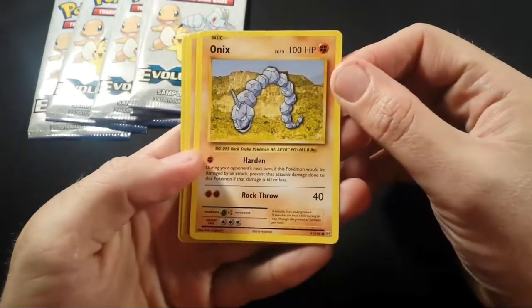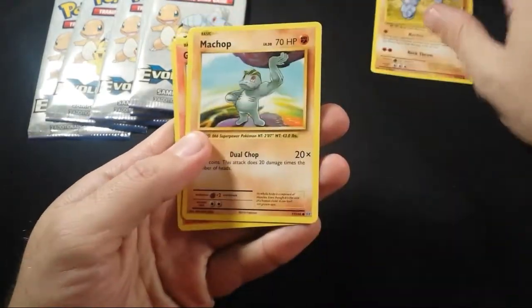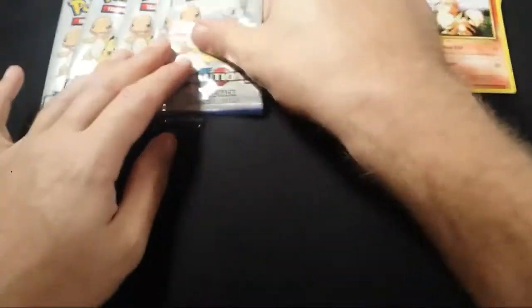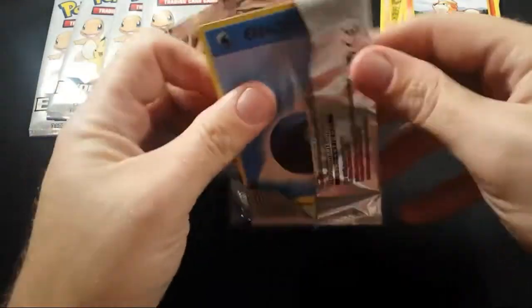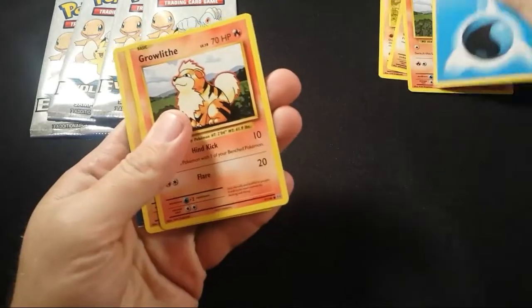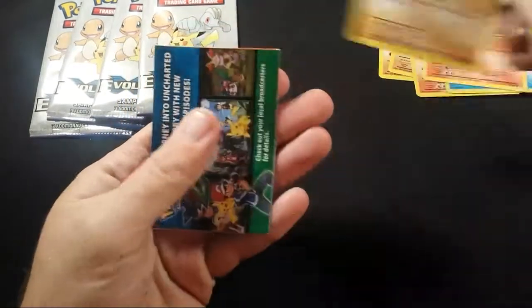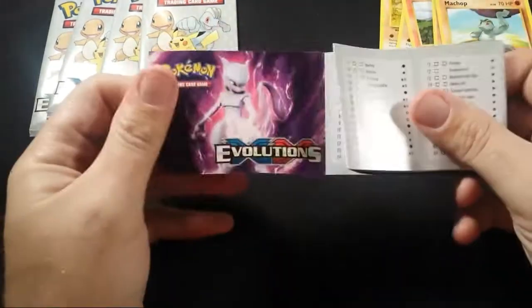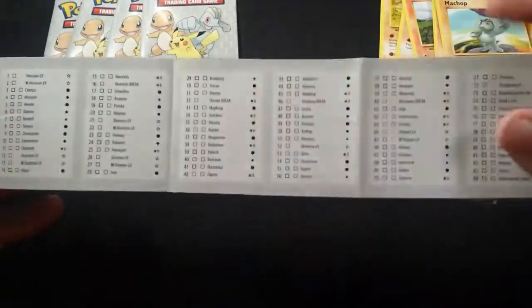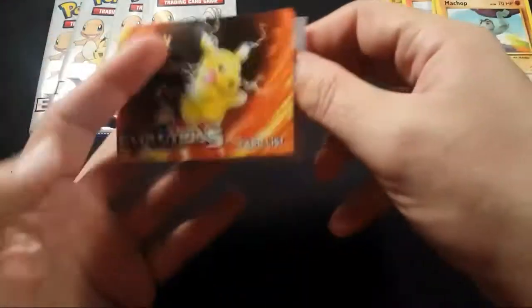We got an Onyx. It's just gonna be a common, a Chop, and Growlith. Nothing too special. Just some cards - that Growlith again, and Chop. What's this? Oh it's got a card-less. Oh cool, that's really cool. Hang on to that.